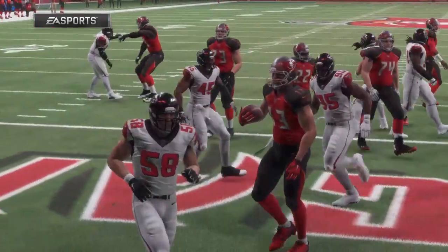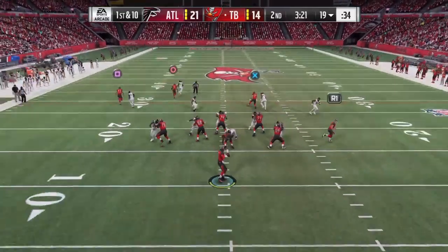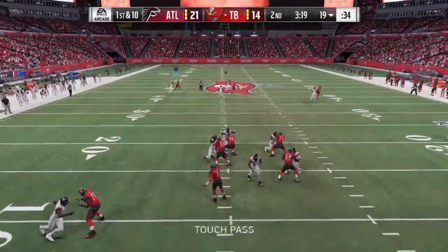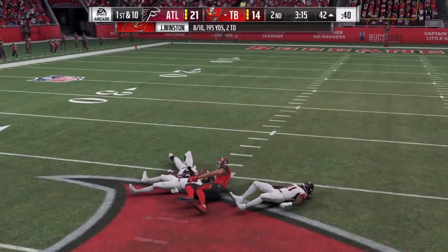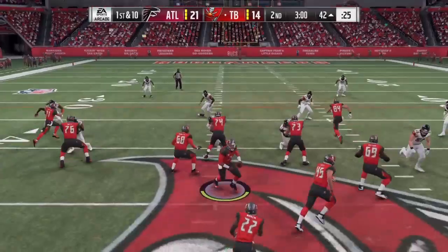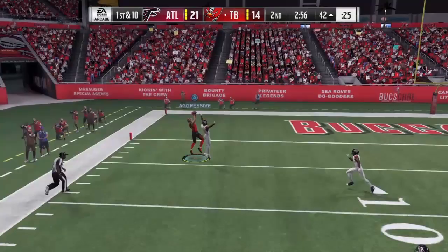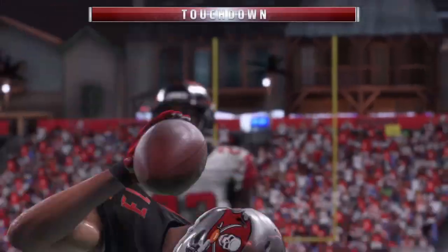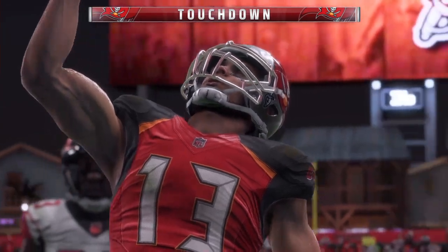Yeah, he's having a nice little first half here, partner. They were not good on the other side trying to stop him. He's got him in. Complete, and all the way down to the 42. The first down throw for Winston — he's going to air one out, and he's into the end zone. Touchdown, Buccaneers. Mike Evans.